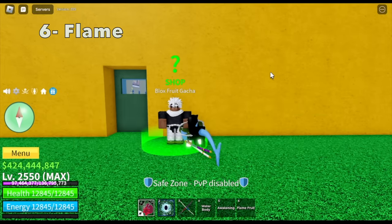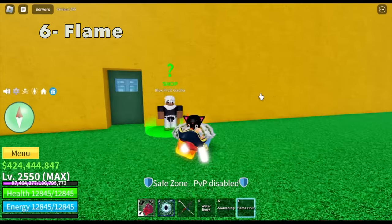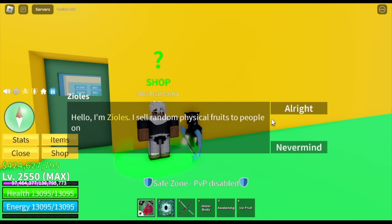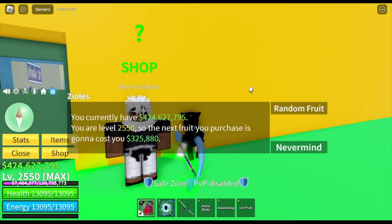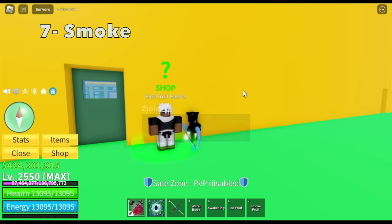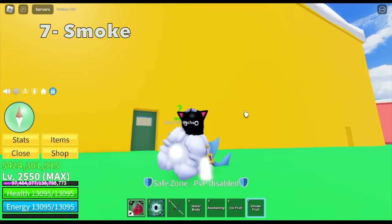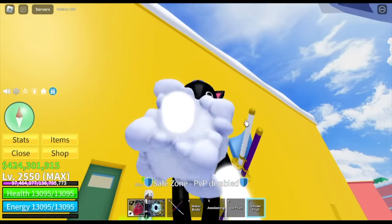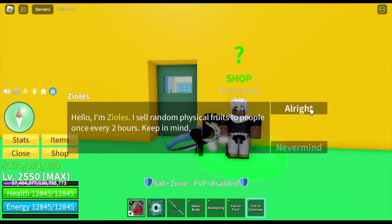Number six fruit — we got another flame fruit. Comment in the comment section: what is the most common fruit that you get from the Blox Fruits gacha? For our seventh fruit, we got the ice fruit. So far we got ice fruit, flame fruit, chop fruit, rocket fruit — not so good fruits.